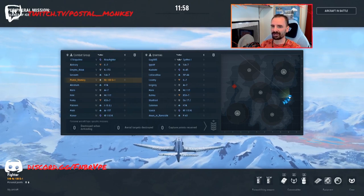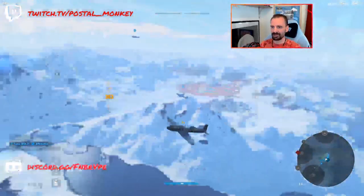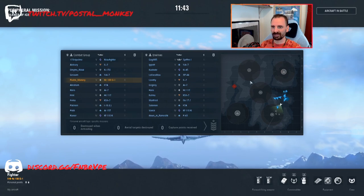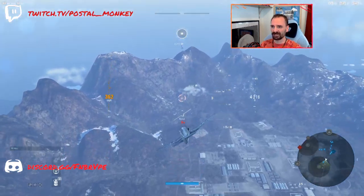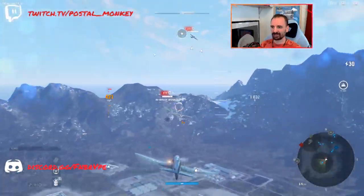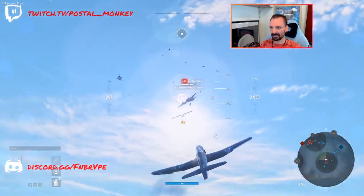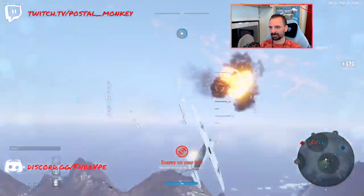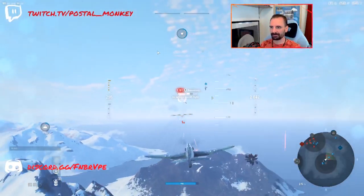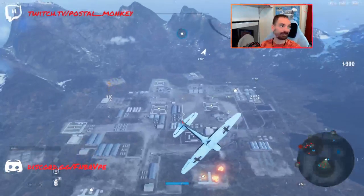We have a B-17D and a Beaufighter. We can't do anything at a mining facility — let's head over to the garrison. The problem with the HE-100 is it's not very good at taking on anything that's not a fighter. It just takes too long to kill a bomber. To kill a ground attacker would take me forever in a day. We're going to focus on sectors that have aircraft to actually kill.